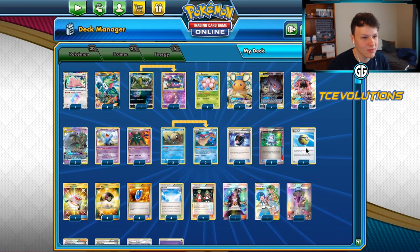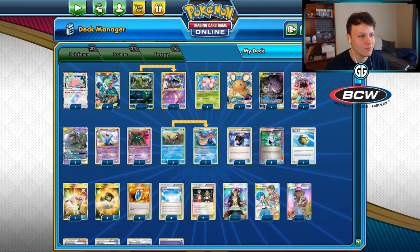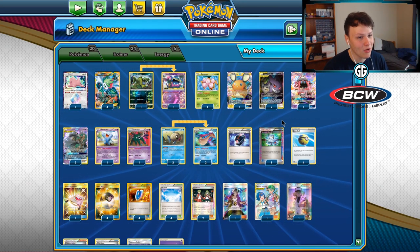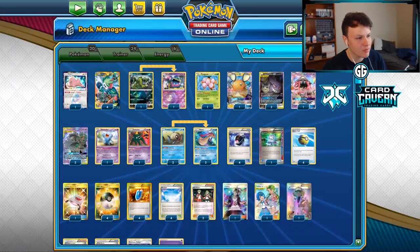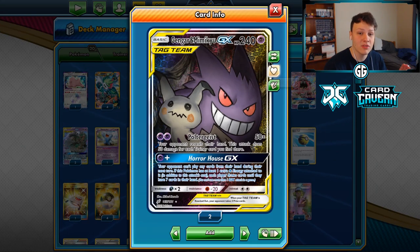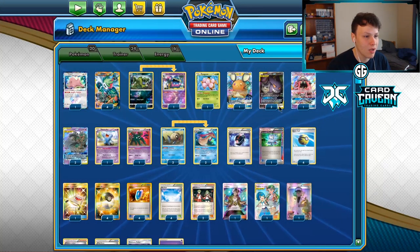Four Quick Ball, four Battle Compressor, four VS Seeker, four Ultra Ball, four Skyfield, four Shaymin - all the key setup cards. You got two Gengar Mimikyu and two Trevnor because you usually need one of each. Sometimes you need two Trevnors. You really only ever need one Gengar Mimikyu, but when you go second you really need it, so you play two because you don't want to prize your solo copy.